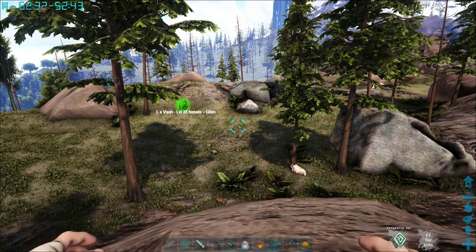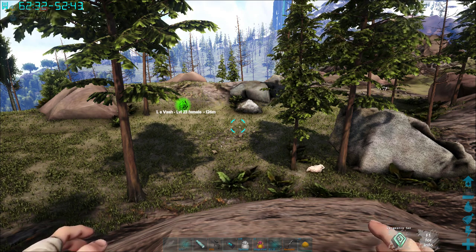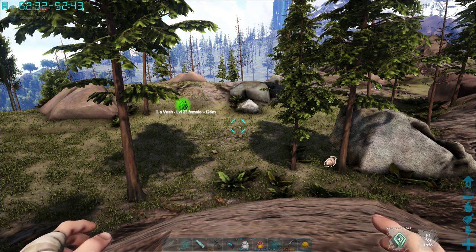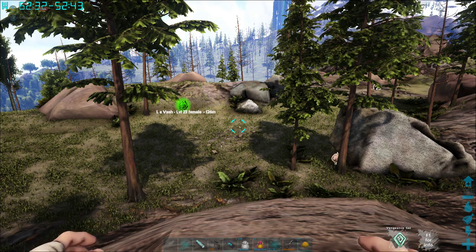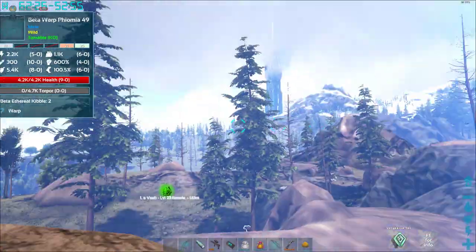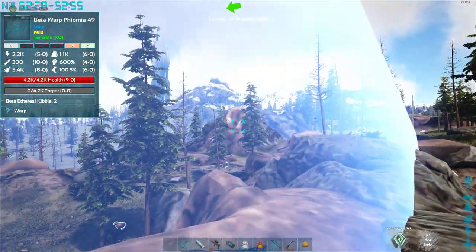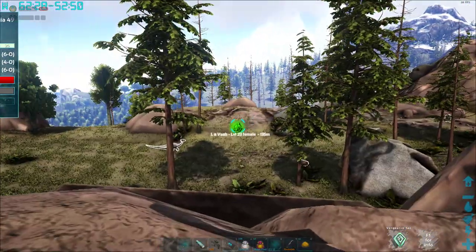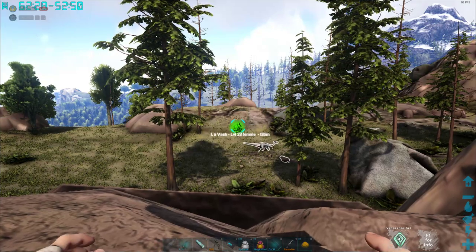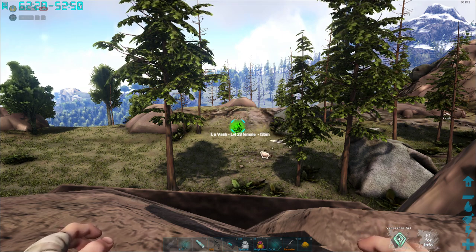The first one is super easy because you don't have to do anything — you get lucky. As you can see I have Vash right in front of me. That big giant bubble of blue is a great indication that Vash is close by. Vash is a unique raw golem.